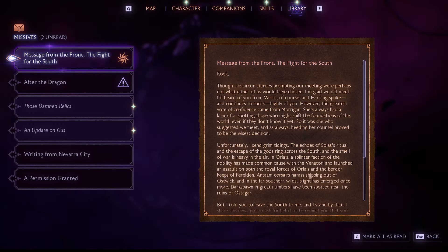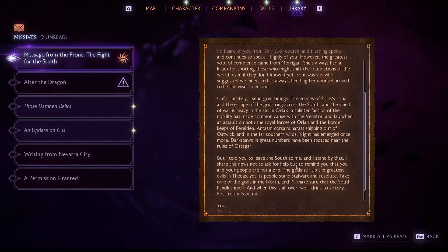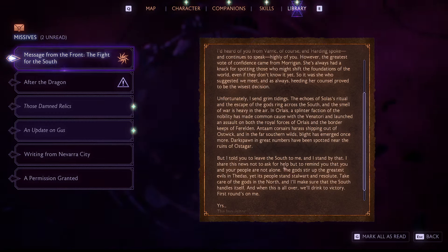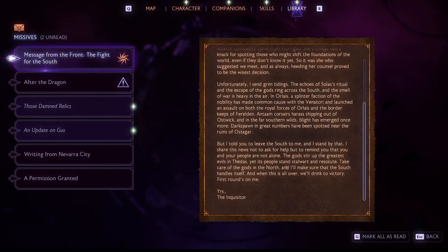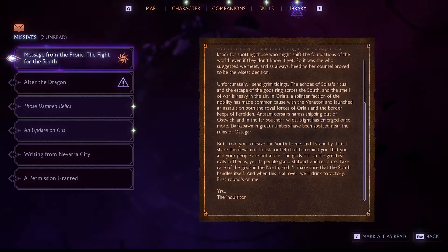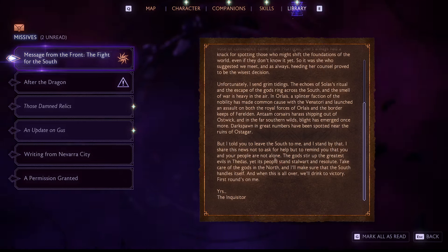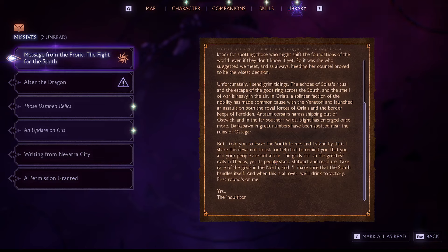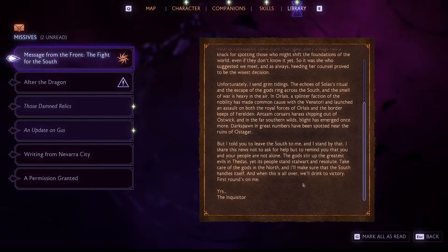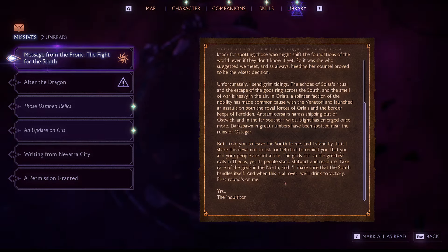Though the circumstances prompting our meeting were perhaps not what either of us would have chosen, I'm glad we did speak. I'd heard of you from Farrakh and Harding spoke highly of you. The greatest vote of confidence came from Morrigan — she's always had a knack for spotting those who might shift the foundations of the world. I send grim tidings: the echoes of Solas' ritual and the escape of the gods ring across the south, and the smell of war is heavy in the air. In Orlais, a splinter faction of the nobility found common cause with the Venatori and launched an assault on both the royal forces of Orlais and the border keeps of Ferelden. Darkspawn have spread near the ruins of Ostagar. But I told you to leave the south to me — I stand by that. Take care of the gods in the north, and I'll make sure that the south handles itself.